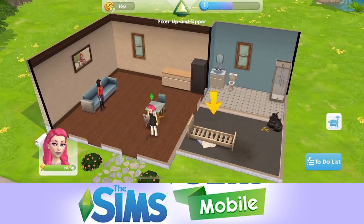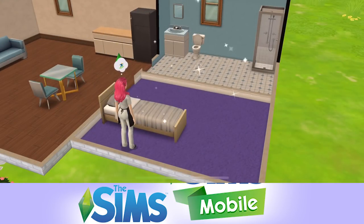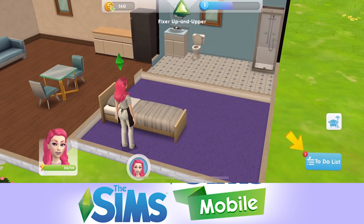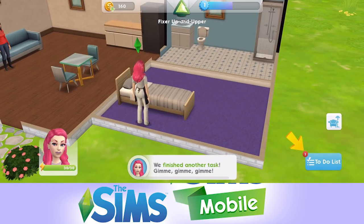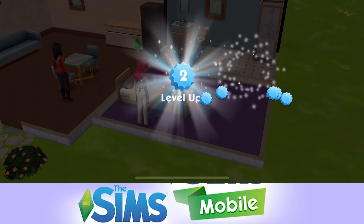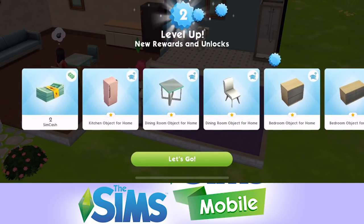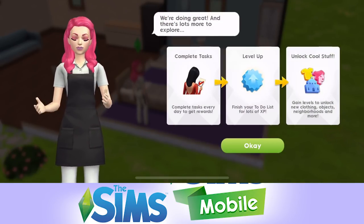Let's go ahead and fix up the bedroom. If we click on 'finish cleaning up' - there we go, beautiful, all nice and clean. We finished another task. Go and click on the to-do list - you can see a red number one showing we've completed one - and collect the rewards. We levelled up to level two! New rewards and unlock: two simcash, kitchen objects, dining room objects, bedroom objects.